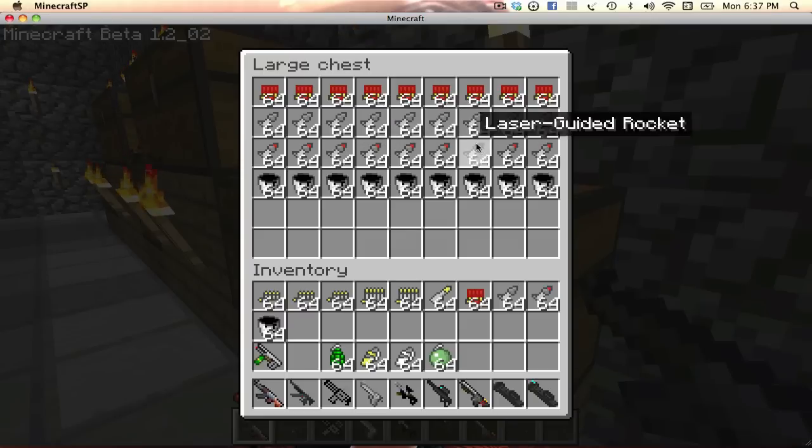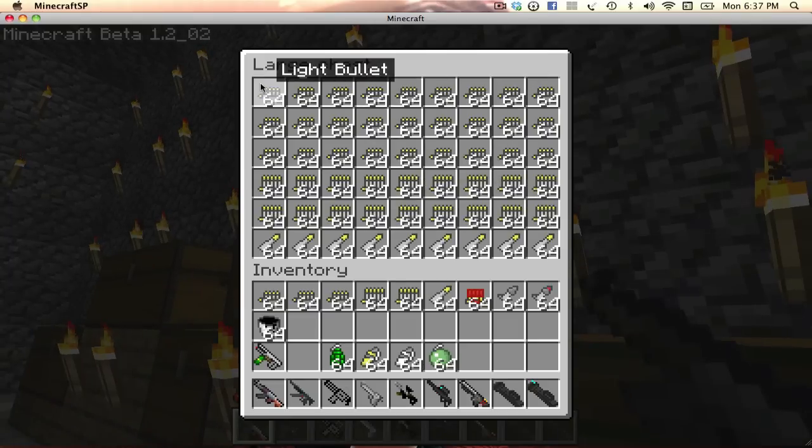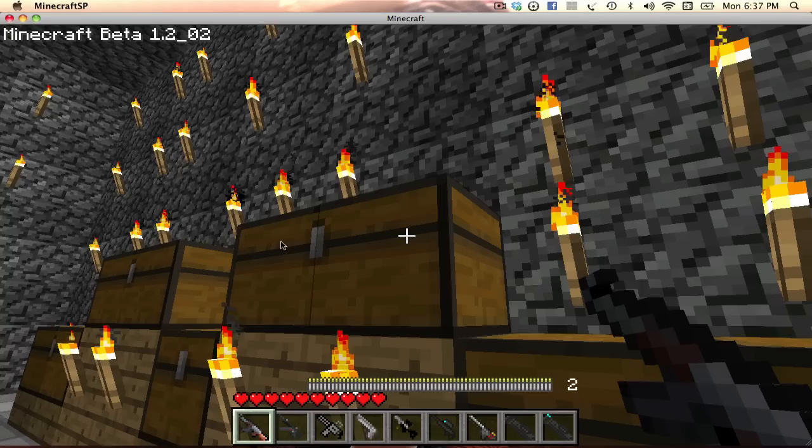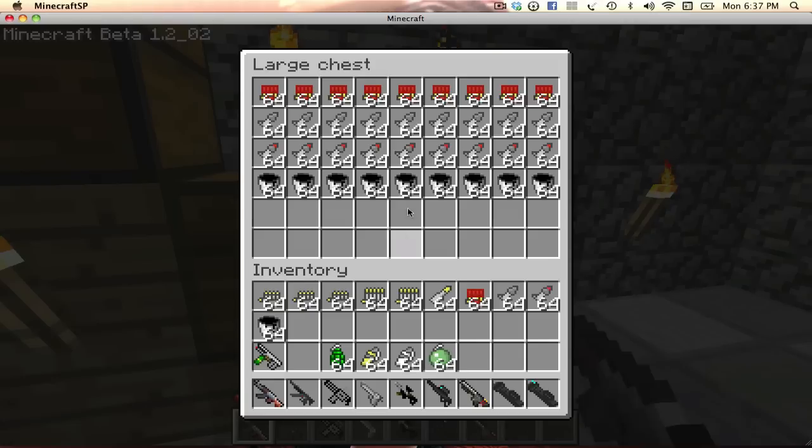So this is all the ammunition. And more ammunition. There's the light bullet, the medium bullet, and the heavy bullet. The light bullet is used for the AK-47, the MP5, and the Gatling gun. The medium bullet is used for the Desert Eagle and the SG-552.